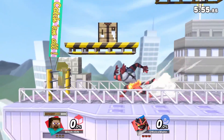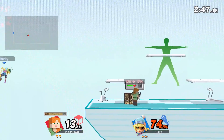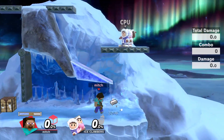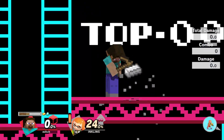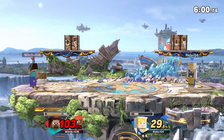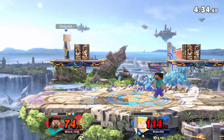Steve is one of the most mechanics-heavy characters Smash has ever seen. He requires collectible materials to utilize many of his best attacks and to craft the weapons and tools that he uses to fight. Crafting materials can be gathered by holding B while on solid ground, and the materials gathered are actually affected by the type of ground he's standing on. Mining on metal will net more iron ingots, while standing on sand will get you sand blocks. There will always be a chance that you'll get more valuable resources like iron, gold, and diamonds no matter what.